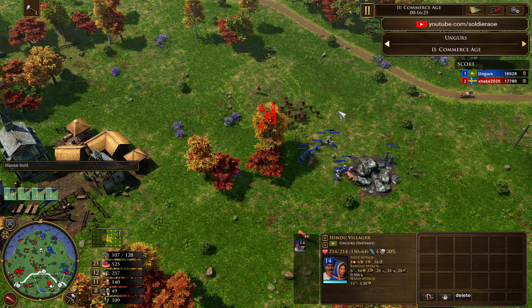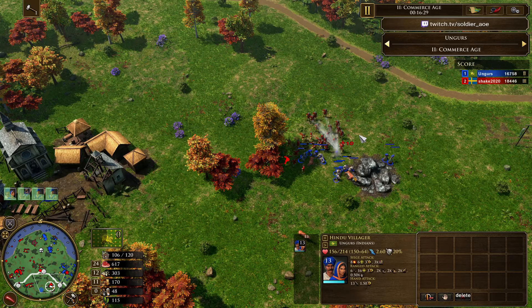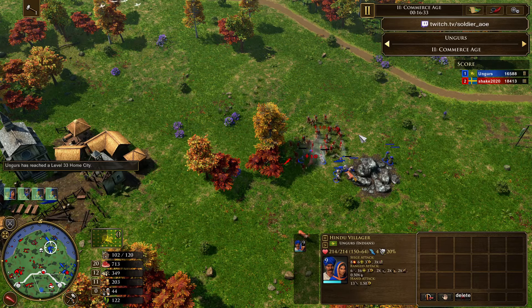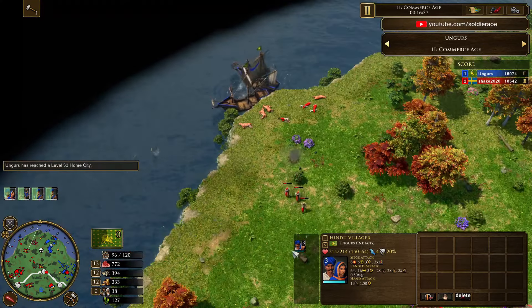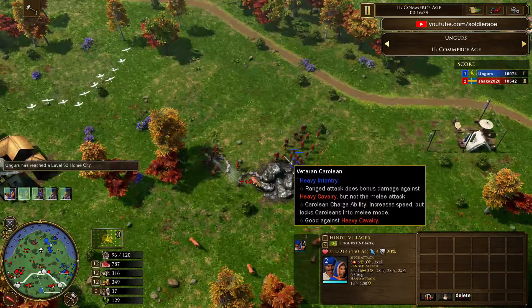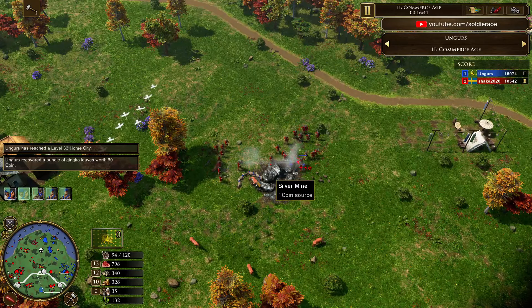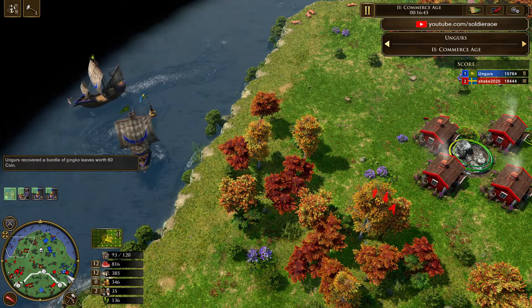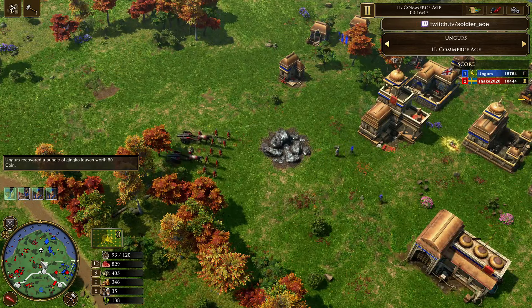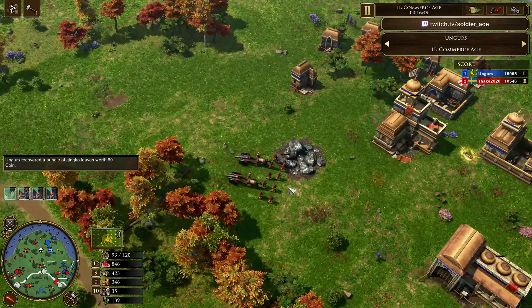Big raid for the Carolines — we've got 14 vils over here for Ungers and he is not noticing. Shake's doing the smart thing by getting in a great position before attacking and setting off the alarm. We're going to have at least 10 vils killed. Vils are being killed at the same time. Ungers doesn't notice and loses 14 vils — maybe even a 15th one that was produced and headed over there. Three vils for Shake go down.